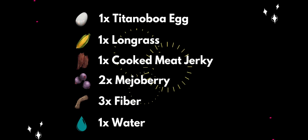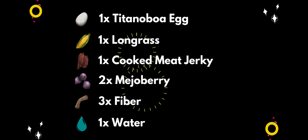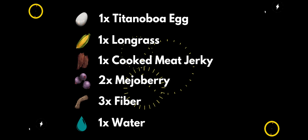First, the Titanobower egg. The ingredients are: Longgrass, Cooked Meat Jerky, Mejoberry, and Moon Fiber.